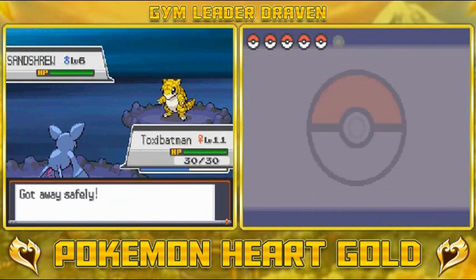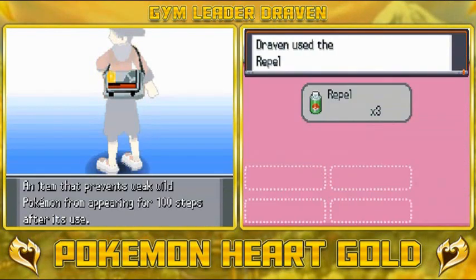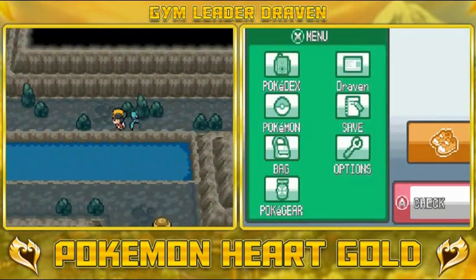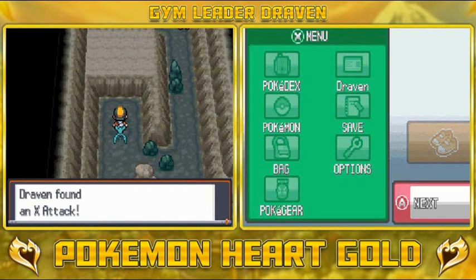There's a Sentret right here and I do not want to battle it. I do have a repel — yes, I have three of those. Let's go ahead for a hundred steps and see where we can go. They did add quite a few things here in Union Cave, some stuff we'll be exploring later in our adventure.